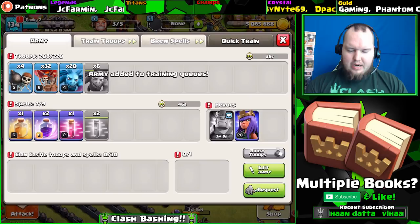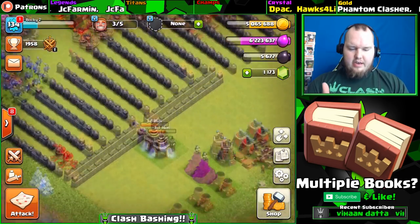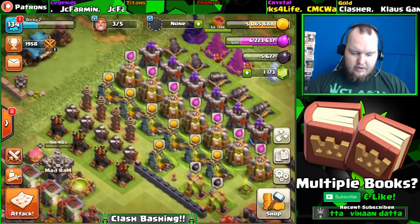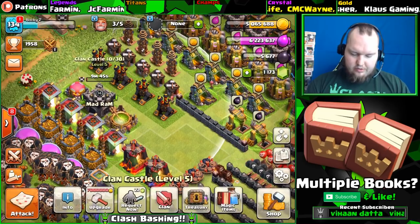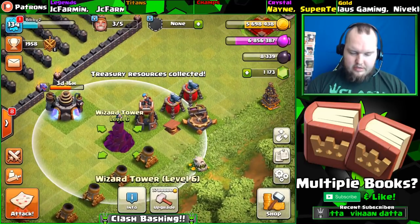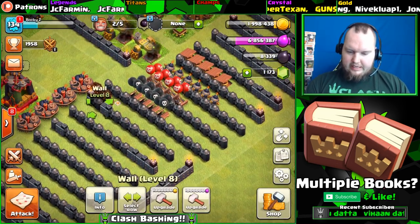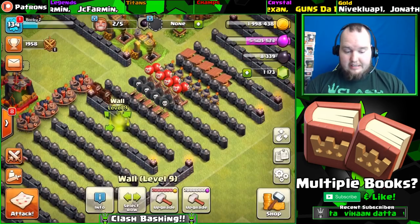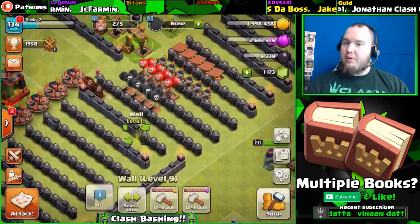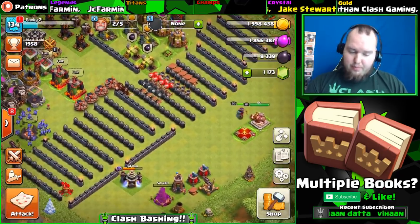I was thinking I'll probably lose track of how much loot I gained this episode, so you guys do the math and let me know in the comments. We actually do have enough to get that last bow upgraded. Let's upgrade the wizard tower and then upgrade some walls with the elixir - that's beautiful. We want to upgrade walls so we're not behind. We're going to be behind on walls no matter what, but we don't want to be too far behind.